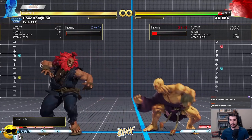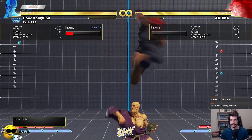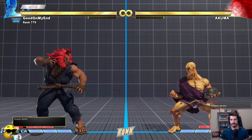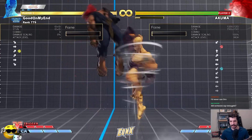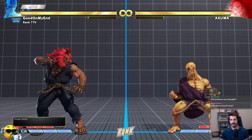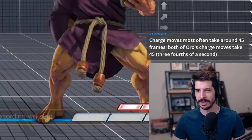Say you're playing the footsies game, trying to walk around and control space, and he jumps at you — you can't do your DP. You literally cannot do your DP in this situation. If he jumps at an angle to cross you up, you don't have access to it. Now if I was holding down-back the whole time I would have access to it, but you're forced to sit there and not move. If I'm playing footsies trying to adjust my spacing, I lose access to this move at a critical moment when they jump.